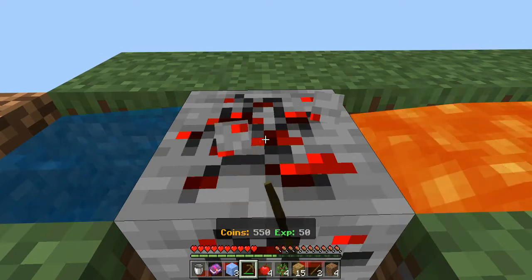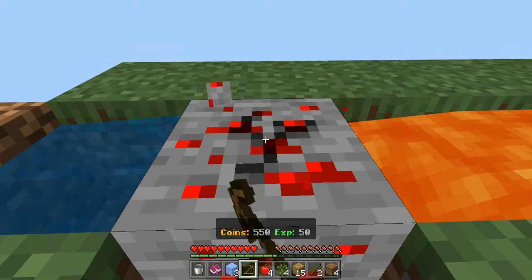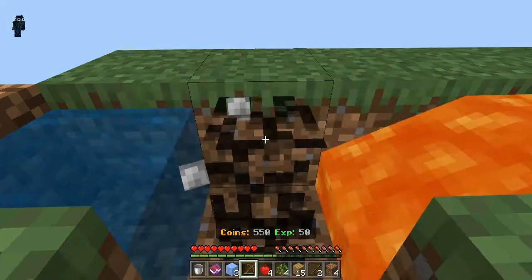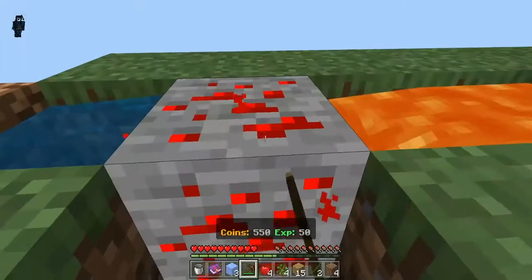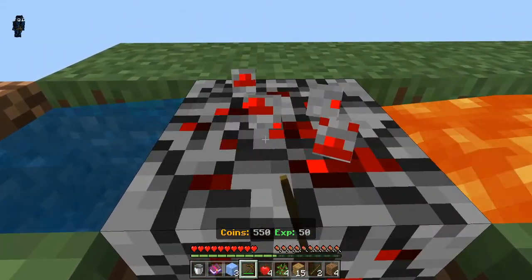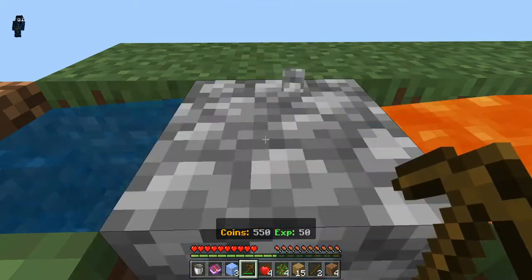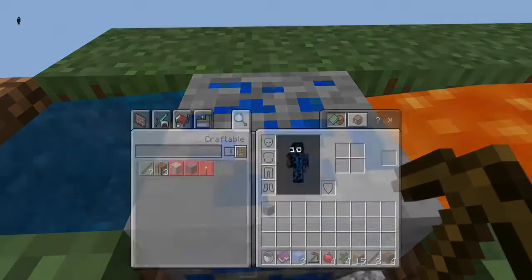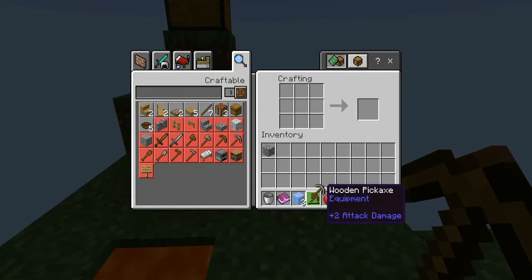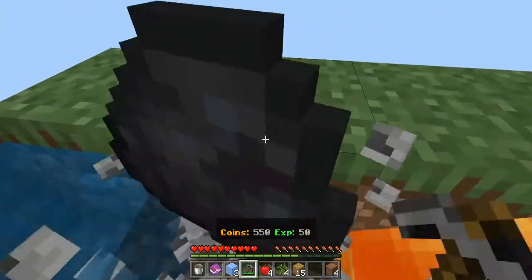In a Skyblock thing, the cobblestone generator gives you random ores because you can't get them from the ground. It's two redstone in a row, I hope. Okay there's cobble — we got it. We have one piece of cobble. I'll keep mining until we get three pieces, then we can upgrade. Four cobblestone in a row — very good. Lapis! Let's now make a stone pickaxe.